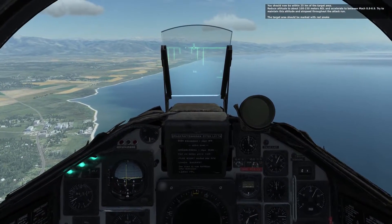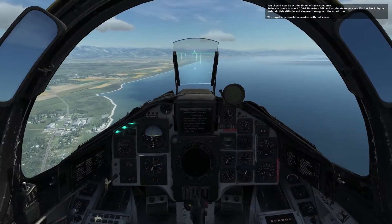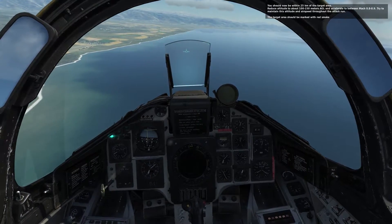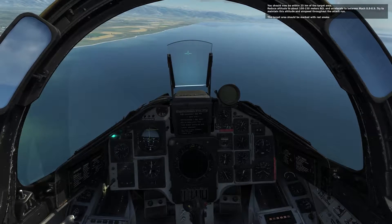You should now be within 25 kilometers of the target area. Reduce altitude to about 100 to 150 meters AGL and accelerate to between Mach 0.8 to 0.9. Try to maintain this altitude and airspeed throughout the attack run. The target area should now be marked with red smoke.